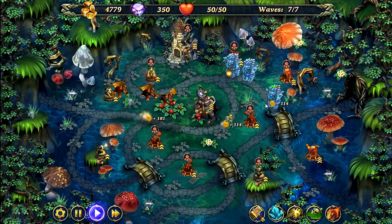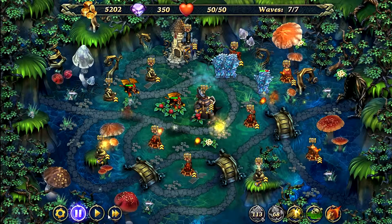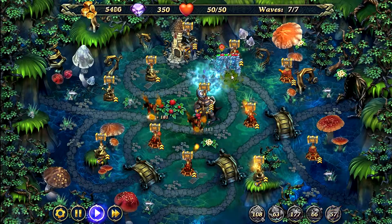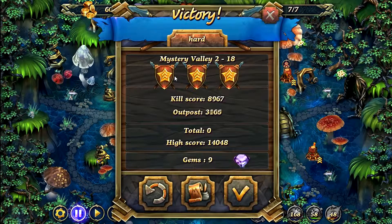Target the mummies. Now the nature elementals are dead, so we're going to pause here and we're going to place down our ice spell, and we're going to use heroism here. We're going to use earthquake, poison swamp, and meteor on the ice golems. I'm going to fast forward. And that is how you beat Mystery Valley level 18 on hard mode.